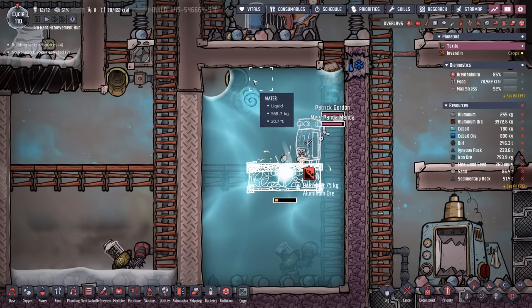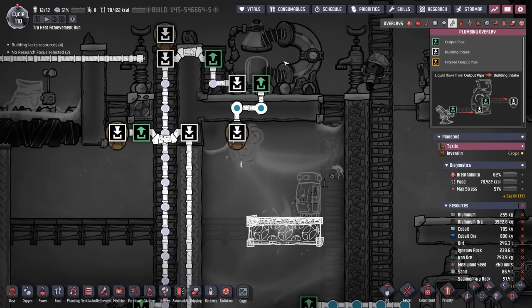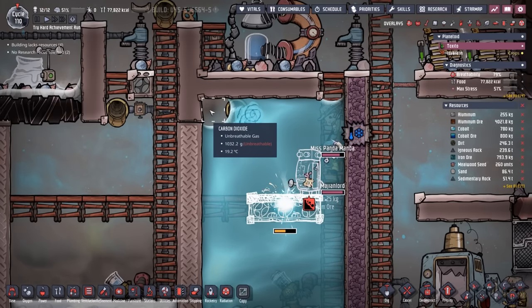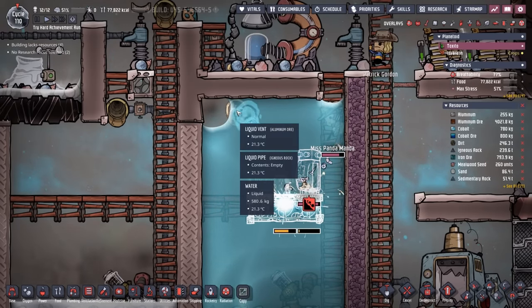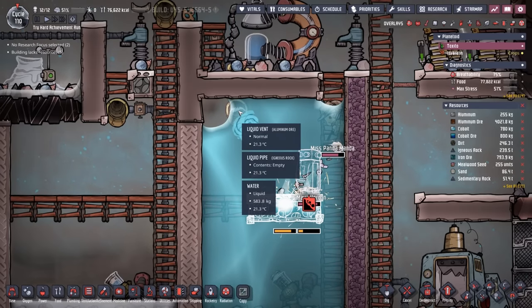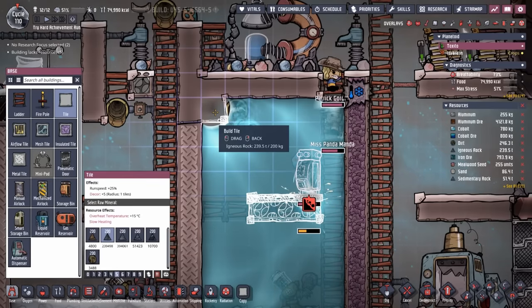Another problem we're having is this vent is slowly dropping off more and more water, as pretty much designed — it's all coming from the desalinator. Except because there's a tile worth of carbon dioxide here, I'm worried that this vent will not shut off. I'm actually waiting to see if it does. If it doesn't, we're gonna have to put a tile in here and destroy the carbon dioxide, which we'll probably do eventually anyways.